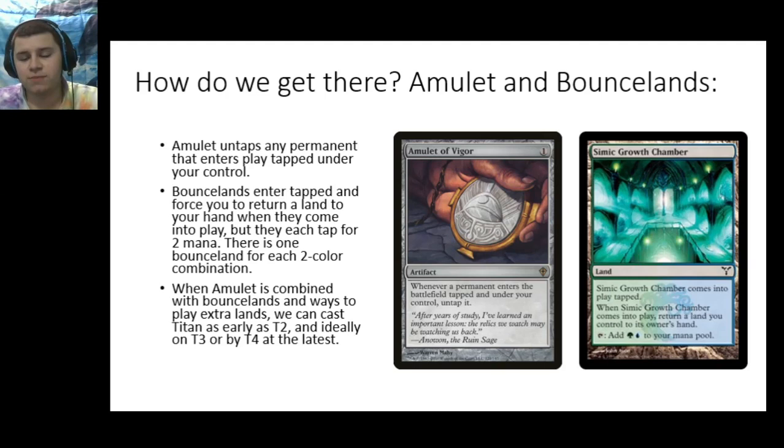So if you play a land that enters tapped, for example, the amulet will untap it. And then in combination with Simic Growth Chamber or any other bounce land — there's one of these for every single two-color combination, a blue-green one, a blue-red one, a red-green one, a green-white one — these are unique because they enter play tapped, they force you to return a land to your hand, but in return they tap for two mana.